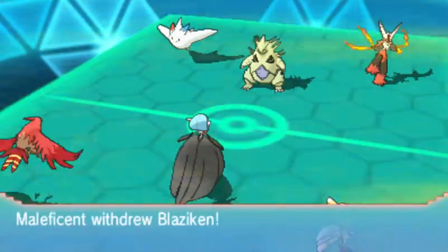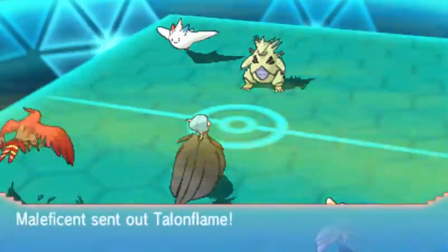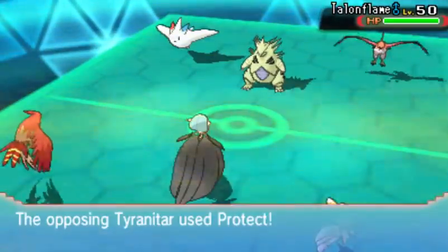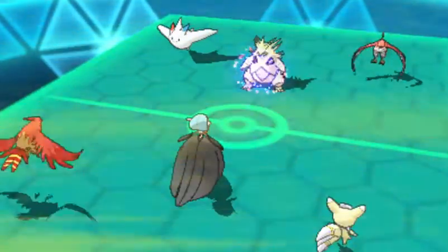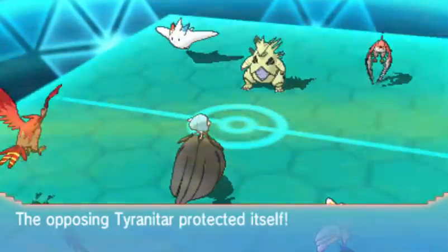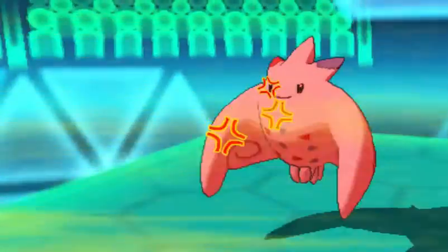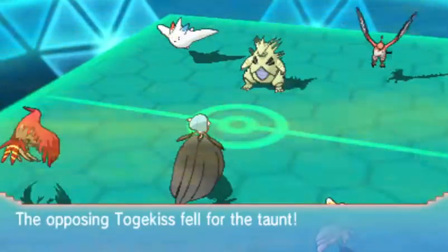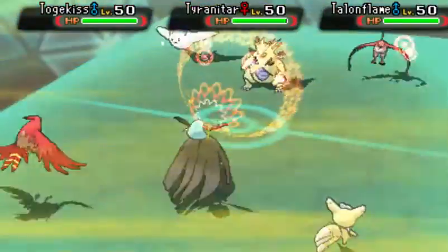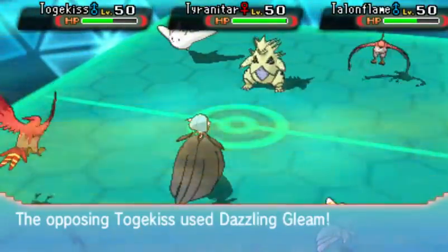They're going to withdraw Blaziken, and they bring in their own T-Flame. This is one of those things where I found out that our Talonflames can attack each other across the entire field — didn't know that. I wanted to Charm, but they protected first turn. I go for the Hyper Voice. Togekiss is the only one that's going to take a lot of damage, but it turns out T-Flame took a fair amount as well.